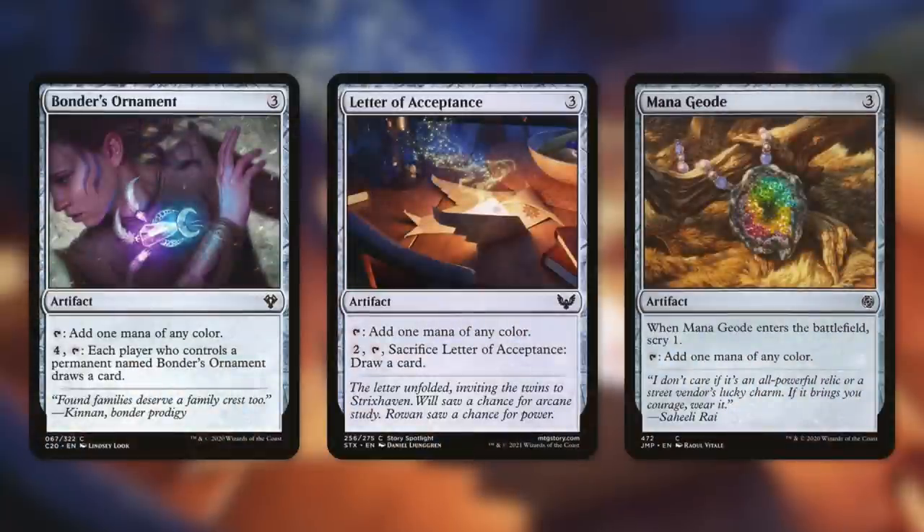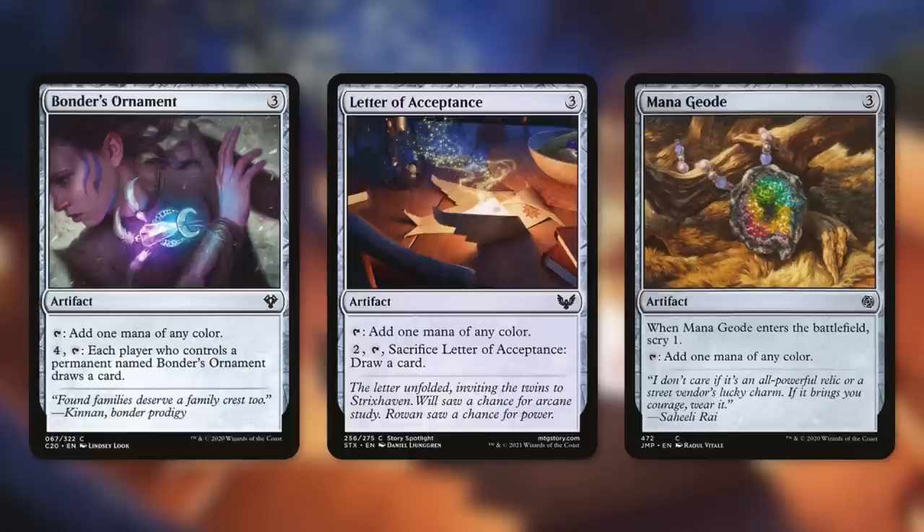We also have some other card-advantage mana rocks at three mana: Bonder's Ornament, Letter of Acceptance, and Mana Geode. If we pay four and tap Bonder's Ornament, we draw a card — and if our opponents happen to have one, they can draw one too, though chances are they probably won't. With Letter of Acceptance, we can pay two to tap and sacrifice it to draw a card. Mana Geode has scry one when it enters the battlefield, which is fantastic card selection.